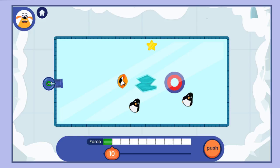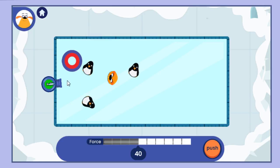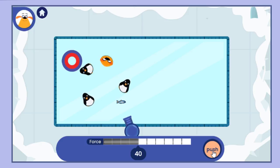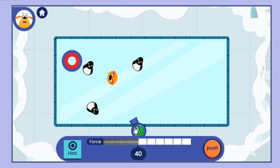Set the slider to get the plushie to the target. Can you get the plushie to the target without hitting a moving penguin? You can't change the force on this round. It bounced off a penguin. How can you keep from hitting the penguin?